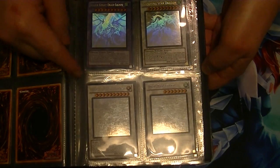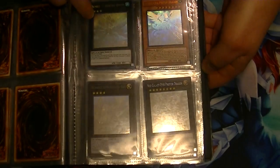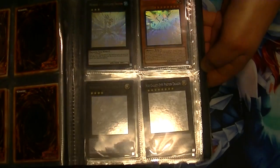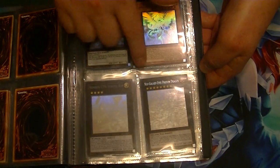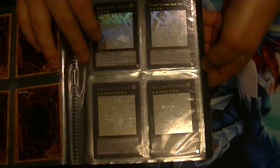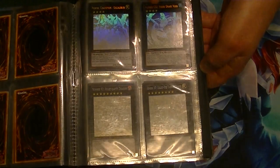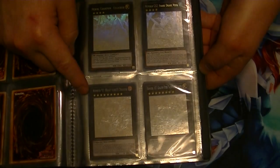Shooting Star Dragon, Odin Father of the Aesir, Jump Berserker, Number 17 Leviathan Dragon, Galaxy Eyes Photon Dragon, C39 Utopia Ray, Neo Galaxy Eyes Photon Dragon, Heroic Champion Excalibur, C32 Shark Drake Vice, and Number 92 Heart-eartH Dragon.